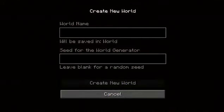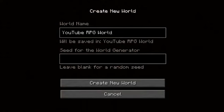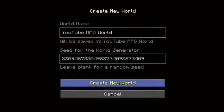Create a new world. YouTube RPG World. Seed for Generator — I will type in a bunch of random numbers. I'm going to delete some of those because I've heard that the more numbers that you do, the worse it will be.